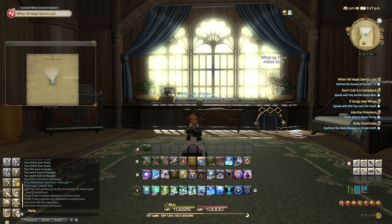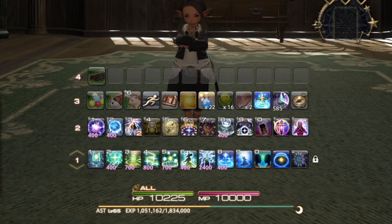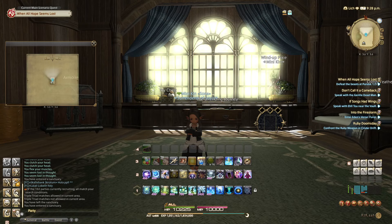When you log out or rest in a sanctuary — such as an inn or a player house — you accumulate rested XP. This allows you to gain a bonus when defeating enemies and completing quests once you log back in, which helps you level up faster and progress more efficiently. The amount of XP you can accumulate is limited and is represented by a blue bar in the experience points gauge. You'll also see a little moon at the end of your XP bar indicating you're in a rested sanctuary. The rested XP bar gradually depletes until you fully use it up, at which point you won't receive the bonus until you rest again.